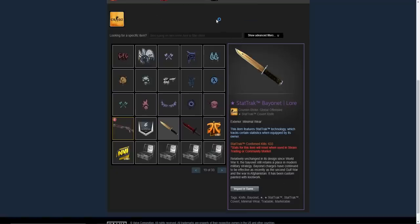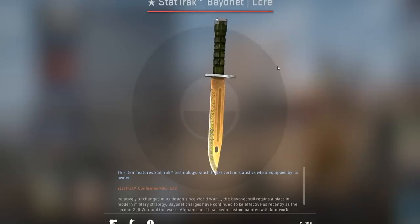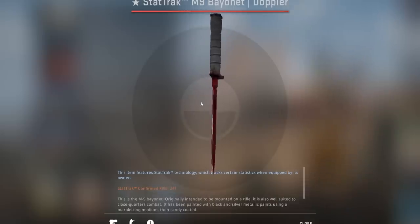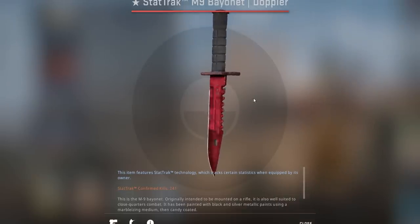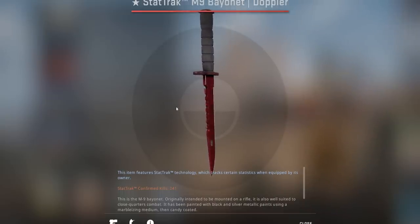We're going to hop in game to check these out. This is a stat track M9 bayonet lore — really clean for minimal wear with a pretty average float. The only wear is on the handle, and since you always hold it there, it doesn't really matter. And of course you can't forget his stat track M9 bayonet ruby factory new with a 0.01 float. There are some scratches on the spine, but that area always has scratches. Overall it's relatively clean — a ridiculous CSGO knife.